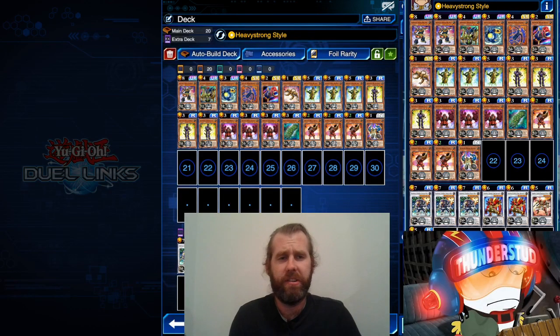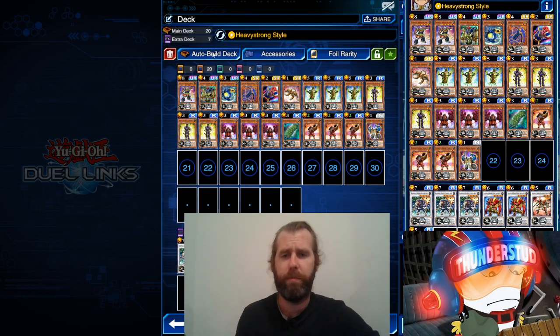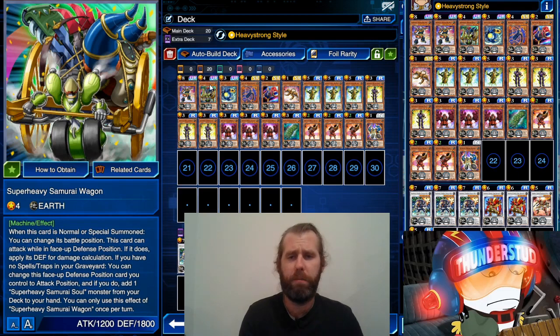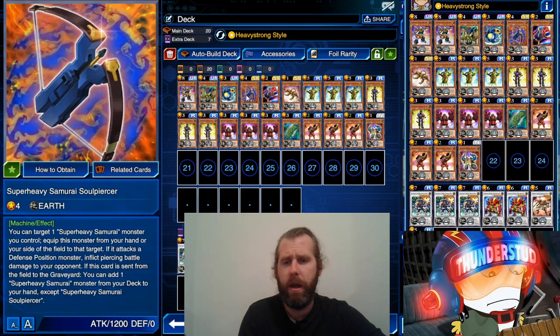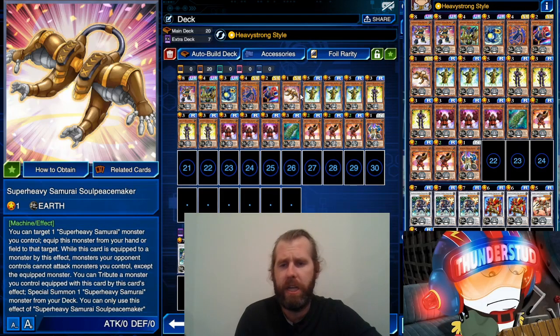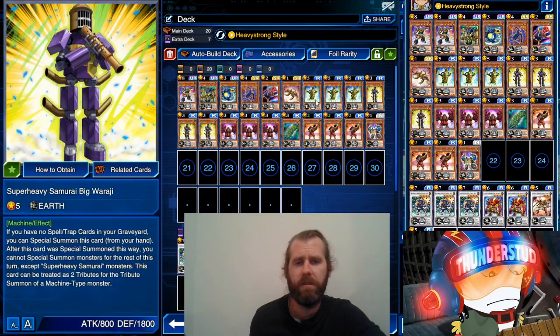Hey guys, Dunderstud here, and today we are going over more Super Heavy Samurai — except this time we're going with the free-to-play version. That just means we have very few of the box cards: we only have one Benki, we only have one Samurai Wagon, one Soul Piercer, and just one Peacemaker.